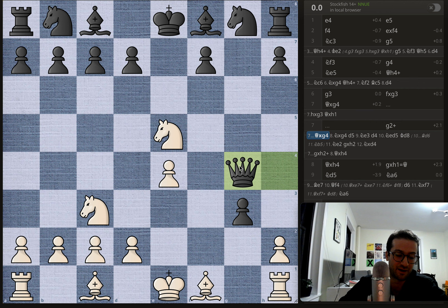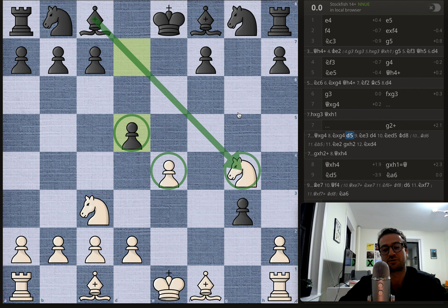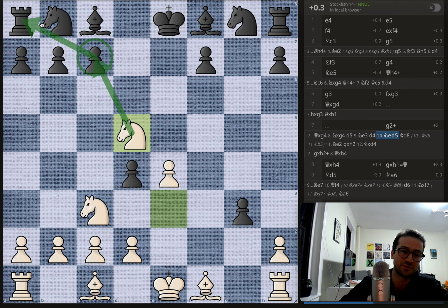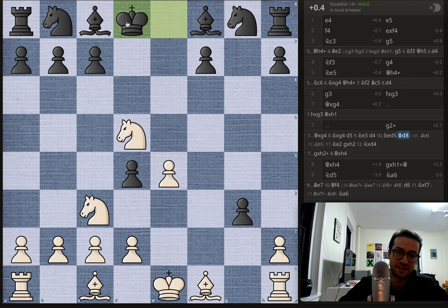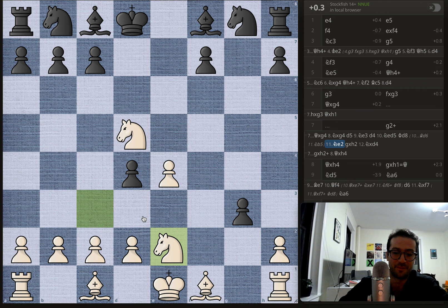If the black queen takes the white queen, you get knight takes on g4, then d5 by black attacking in the center but also opening a discovered attack of the light-squared bishop to the knight. The knight retreats to e3, then d4 — this looks terrible because the pawn is forking the two knights. But you're not losing a knight because you get knight to d5, threatening to take on c7 and fork the rook and king. The correct move for black is king to d8, protecting the pawn. Then knight to e2 runs from the d4 pawn, and black finally takes on h2. It's a wacky but equal position — it would have been better for black to take the queen trade.